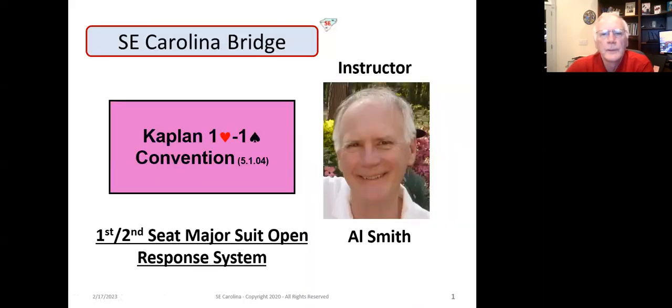Hi guys and gals, Al Smith here. Today we're going to talk about the Kaplan Convention. It's a companion convention to Flannery. Flannery and Kaplan give you the capability of handling some very difficult hands when your partner opens one heart. So let's look at Kaplan.